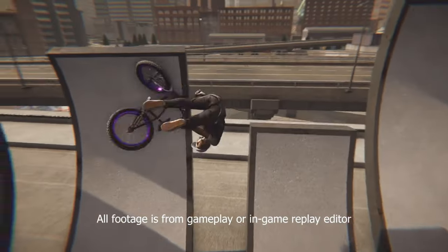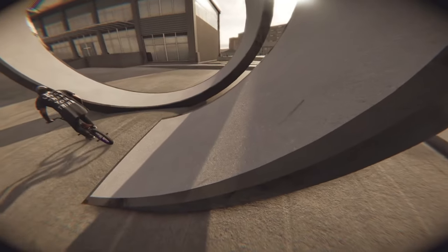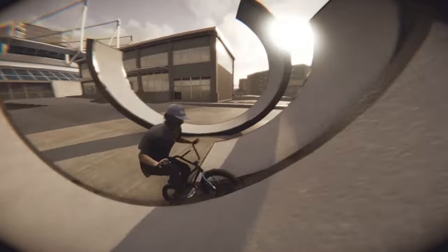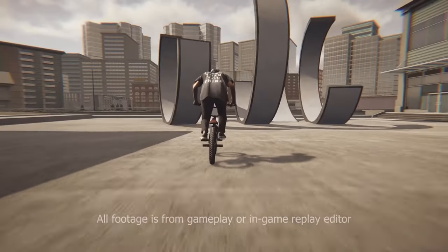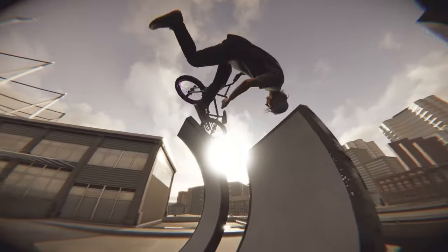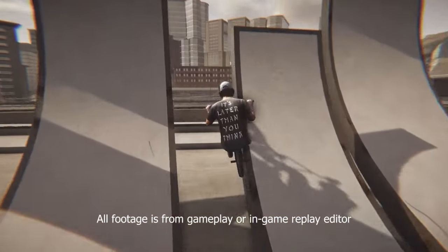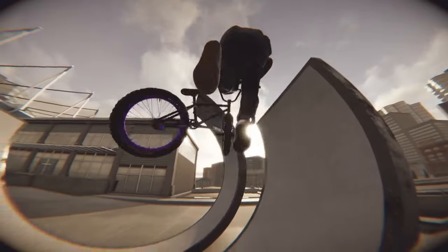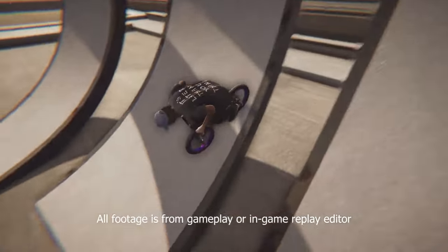Going in order, the first interesting thing is a trick that didn't really work very well in Pipe — grinding off something and then doing a flip. Like this, riding directly onto an edge, grinding up it and going down. It's something a little different, and potentially because of the physics you could grind back down that bit as well, adding a few new interesting options that weren't there before.